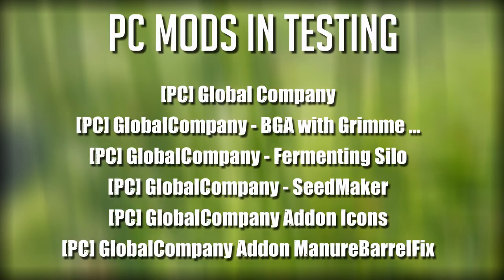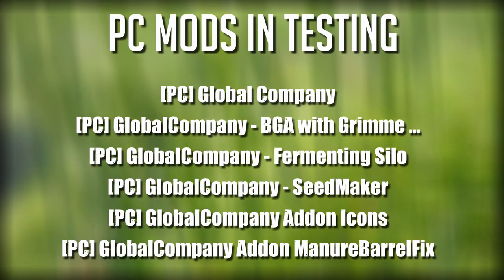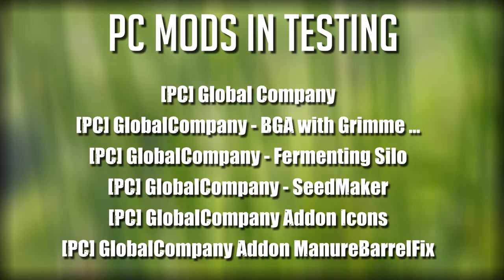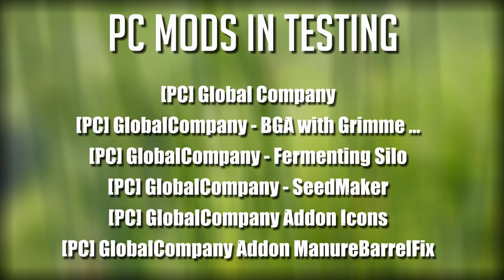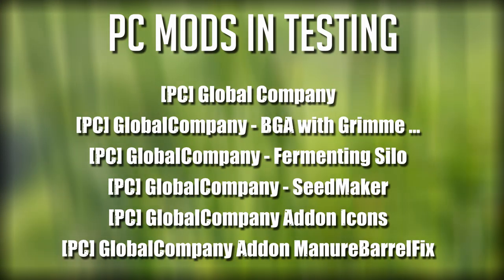Let's dive into PC mods in testing. First up we have a bit of a pack — it's the Global Company Pack: the BGA fermenting silo, seed maker add-on, icons, barrel fix, mid barrel. All these are part of a production plant pack that will be coming out. We'll take a look at this when it comes out, a little bit closer to that point, and see what exactly this looks like in the coming weeks.